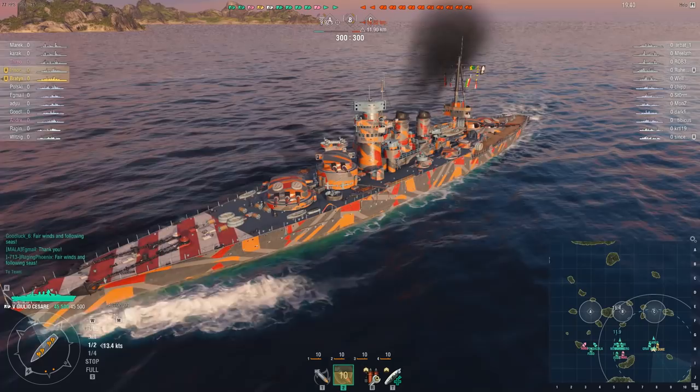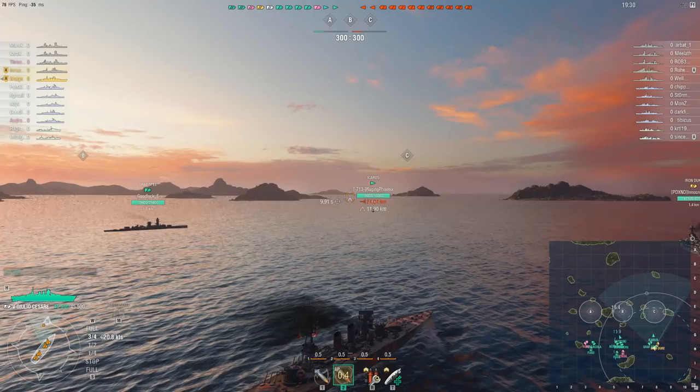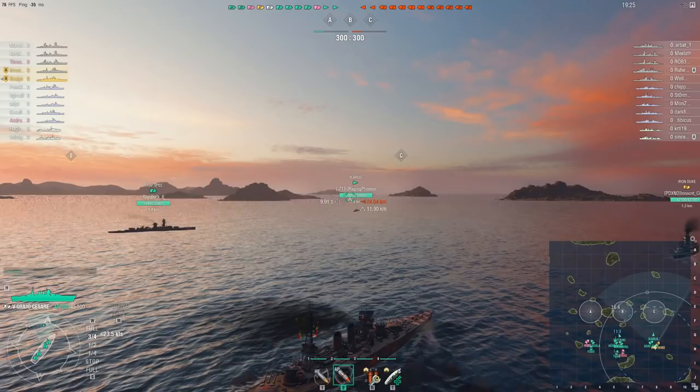This was one of three Conti di Cavour class dreadnought battleships built for the Italian Navy in the 1910s. In the 1930s she was heavily upgraded with more powerful guns, better armour, and much, much faster engines — and that's the version we have here in World of Warships.